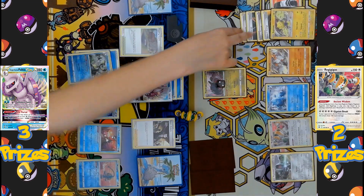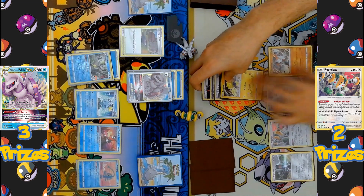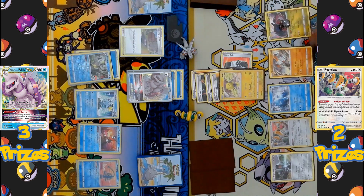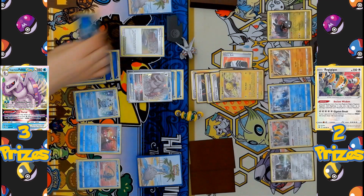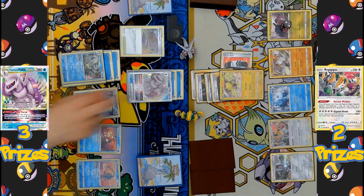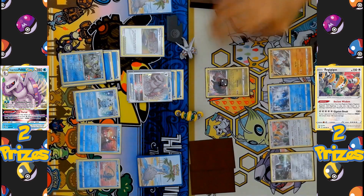It looks like they did not have the Scoop-Up Net, so they pass without attacking. On the Palkia side, Boss's Orders brings up Regieleki into the active spot — it gets knocked out before it gets a chance to attack. A second Water Energy comes down onto the benched Inteleon, Training Court retrieves a discarded Water Energy, and Sub-Space Swell is declared, taking a KO on Regieleki.